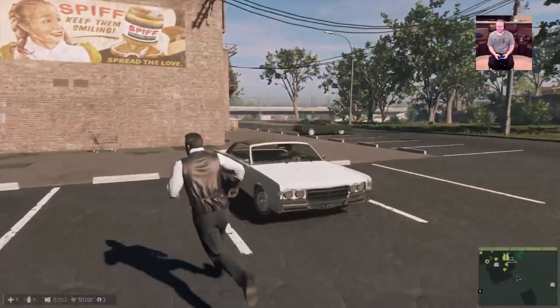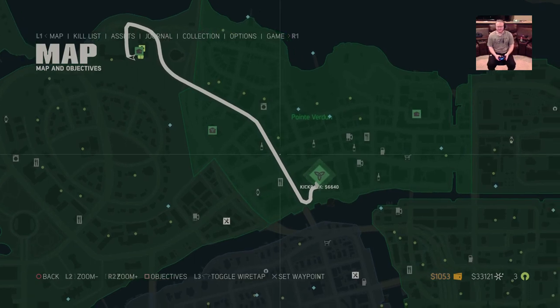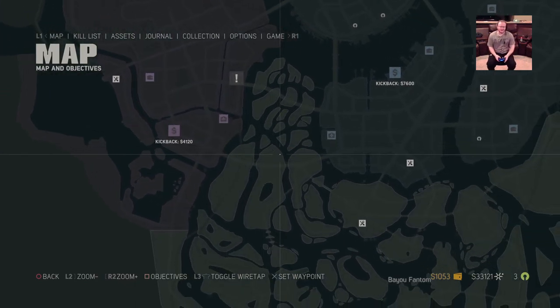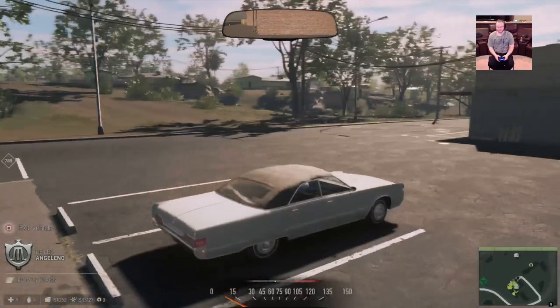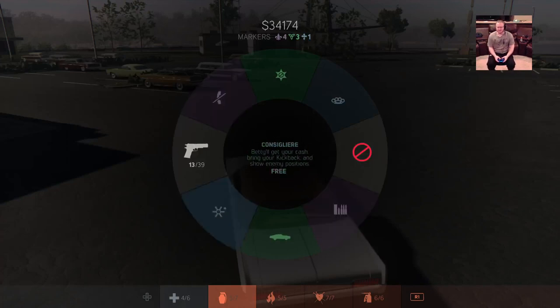Let's go ahead and jack a car. This plays a lot like Grand Theft Auto in the sense that you can carjack cars as they're going down the road. You get these little kickbacks as you take over territories — I've got about six grand there. Vito has 7,600 and Cassandra has 4,100. In the bottom right corner I've got three scrap electronics I can plug into the junction boxes. My wallet — if I were to die, that money goes away, but if I keep it in my safe it gets stored there and you can pay for things directly from your safe.